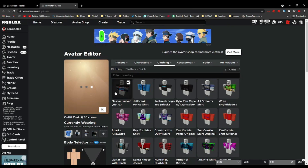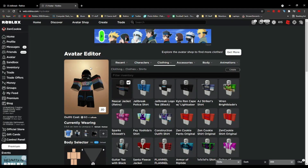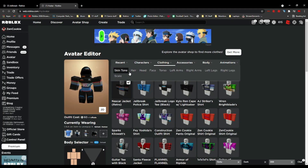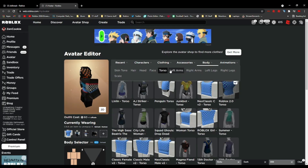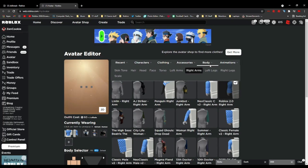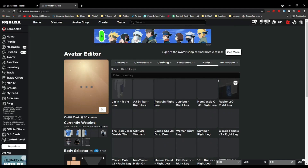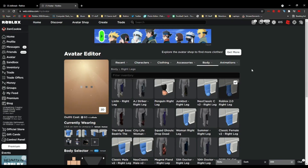Now loading back into Roblox and resetting the character — there's something wrong with the appearance. Need to fix it by switching all body parts to Roblox 2.0: left arm, right arm, left legs, and right legs all set to Roblox 2.0. Hopefully that fixes it.